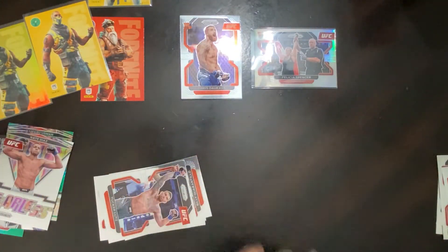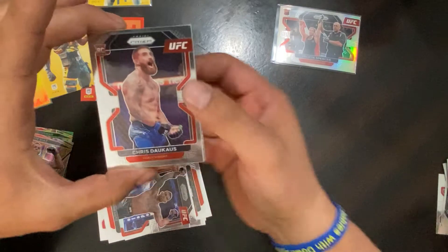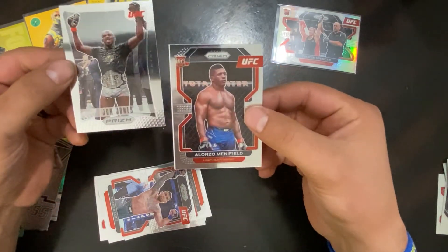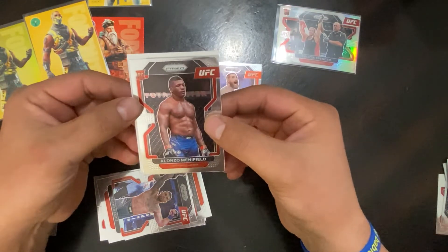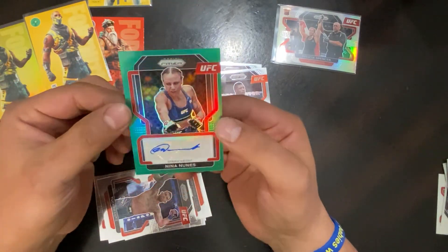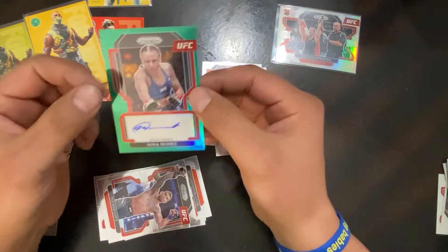Alright, here it is — Chris Dacus, Alonzo Mennefield in the back, a throwback of Jon 'Bones' Jones, and the autograph is... Nina Nunes on the green! Nina Nunes, strawweight — not numbered, but still an autograph. Sick.